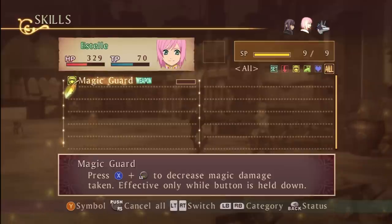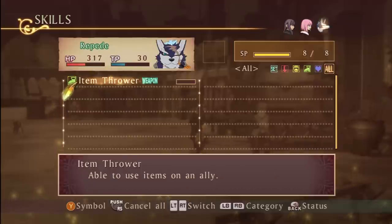Magic guard: push X and push down, and you decrease the magic damage taken — only effective while the button is held down. That's basic. And item thrower: you're able to use items on an ally. That's a pretty important point — you can only use items on yourself unless you have the item thrower equipped. So Repede is able to use apple gels and all that on Yuri and Estelle, but Yuri and Estelle can only use items on themselves. Keep that in mind.